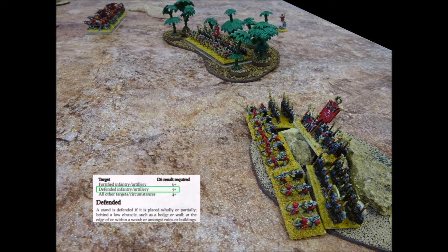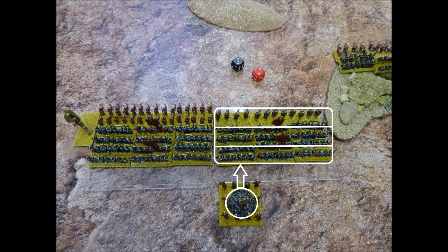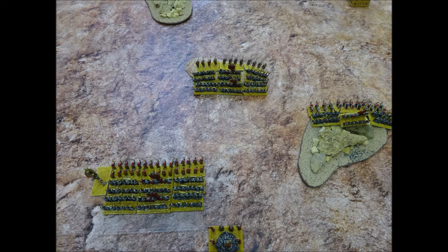Defended status means that the infantry will only be hit on a 5+, rather than a 4+, and enemies that charge them lose their charge bonus attacks. Ramay-Tep now issues a brigade order to the Ushabti and their supporting skeletons. He needs a 9 or less and succeeds. The infantry brigade makes a full pace move of 20cm straight forwards.